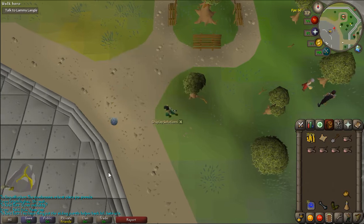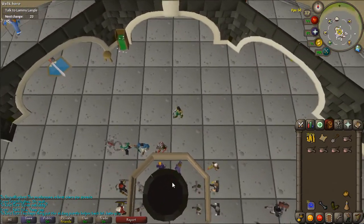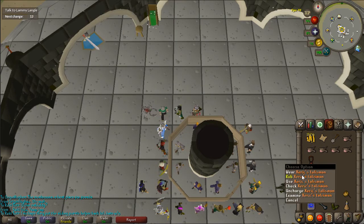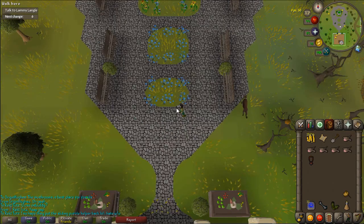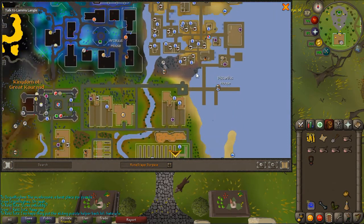So I wanted to help you guys with this because it is quite easy, but there is no guide. So let's do it. If you have a Xerix Talisman, you will teleport to the Glade. If you don't have a Xerix Talisman, you will have to go to Port Zerim, I believe, and take the ferry ride to here.